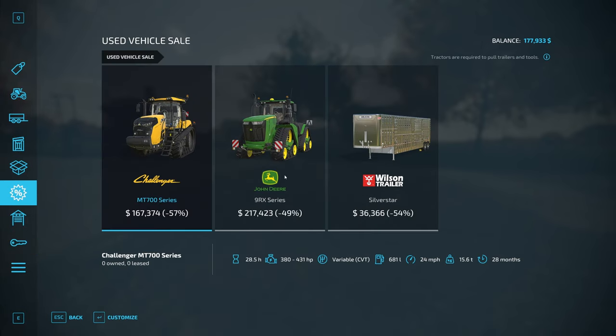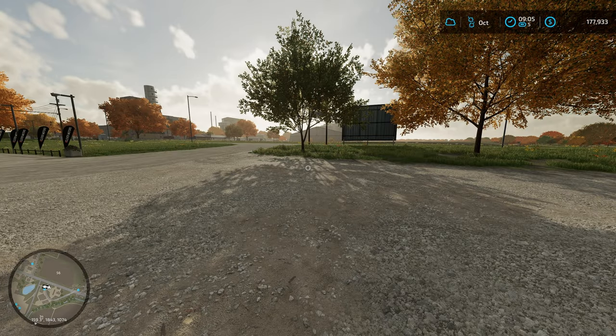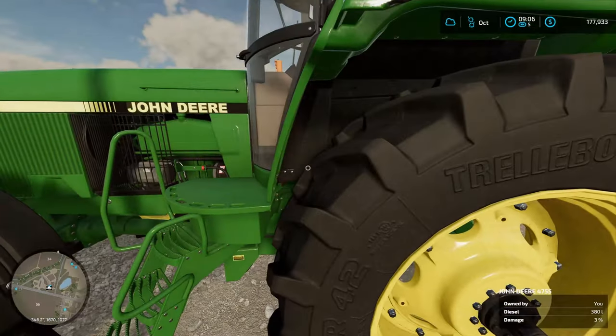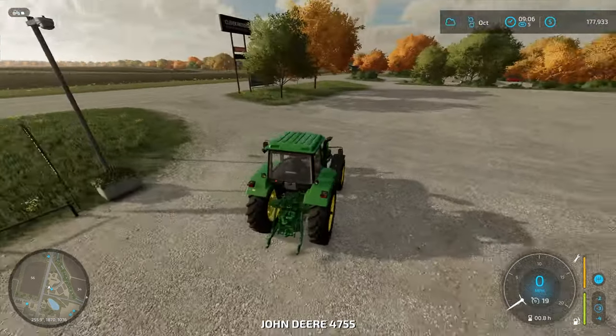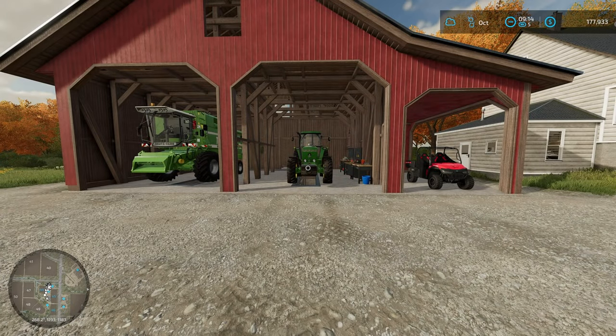Let's see what's on sale — that'd be a fun one to get, but we don't need it and don't have the money for it. We'll get our tractor back to the farm, and then we're going to look into what contracts are available. Our tractor is back home and parked. We're going to look at contracts.